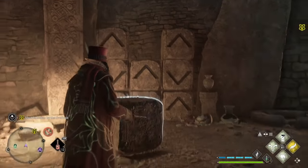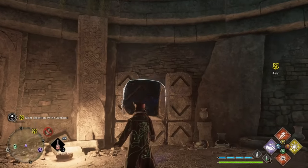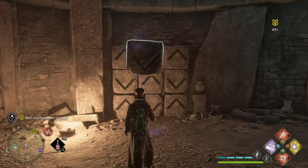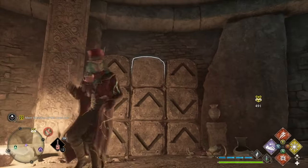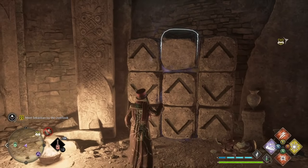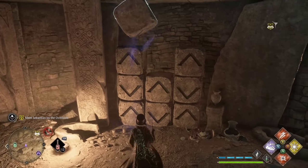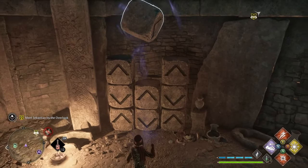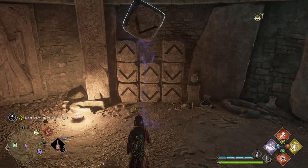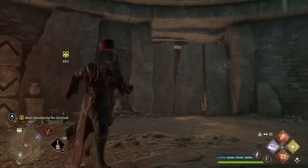Once you have the cube correctly placed in the stack, a treasure chest appears. In this chest you will be rewarded a random piece of gear. That is how you solve this puzzle.